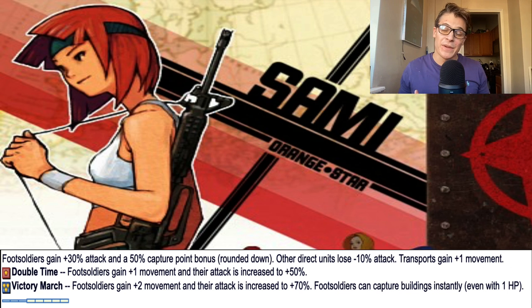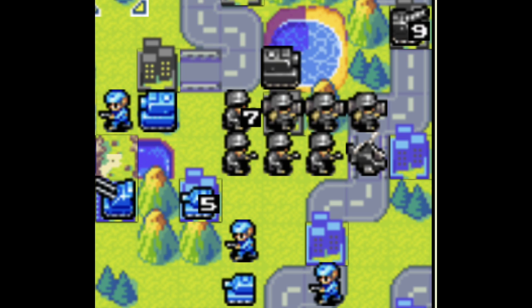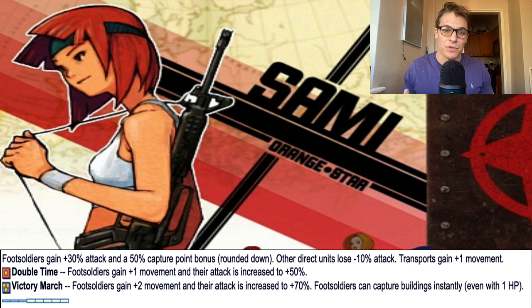Sammy's mechs do have some good usage, especially if you utilize her transport bonus. All of her APCs and T-copters, etc. get +1 movement, so this can easily allow you to ferry your mechs from your base all the way to the front lines in a turn or two. So her mechs do have usage, but just don't spam them every single turn. Another thing to keep in mind when using mechs is you don't want to have them exposed to enemy infantry. If you leave a mech exposed, your enemy is going to attack that mech and get a cost advantage every single time. So you want to keep your mechs generally behind a wall of your own infantry and then pop a CO power or a super CO power and go to town with your mechs.